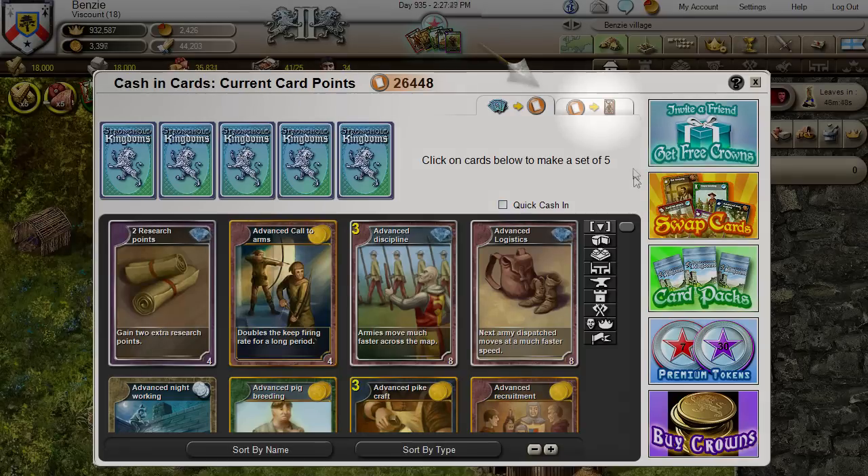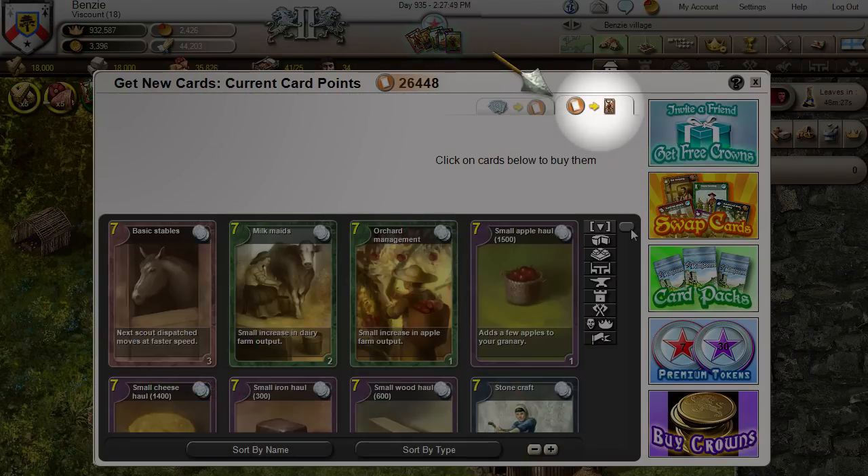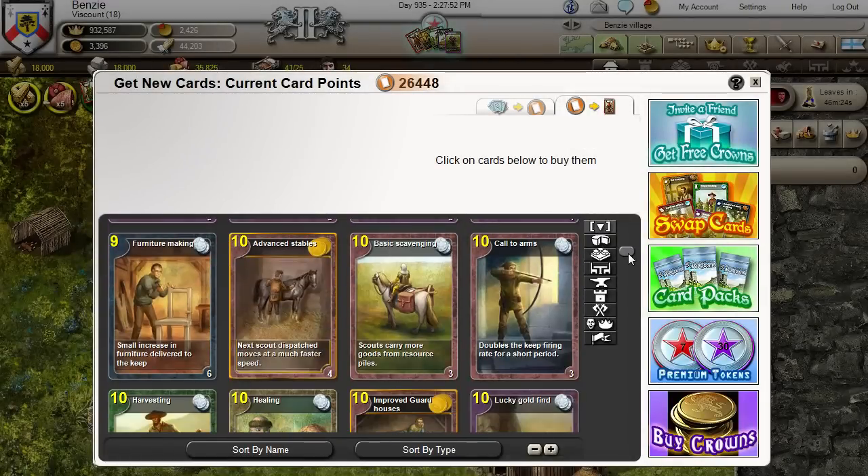After receiving their card points, players can buy specific cards on the get cards screen, with the most powerful cards costing the most card points.